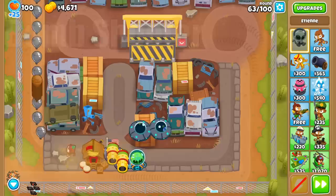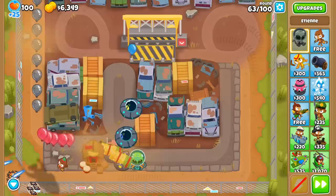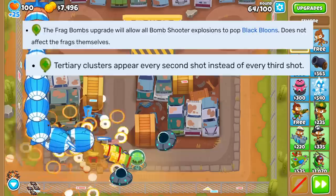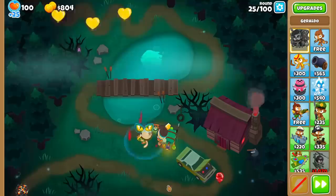Number 4 is the Bomb Shooter, more specifically the bottom path. There are only two changes that really make me put the Bomb Shooter on this list: the buff to frag bombs that makes this guy able to pop black bloons, and the change to recursive cluster to trigger clusters every second shot instead of every third. These have really made the 204 Bomb Shooter an absolute unit at taking out group ceramics.